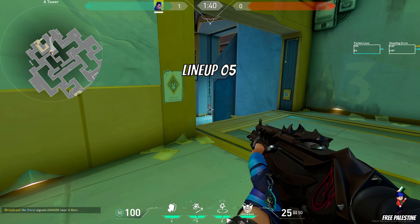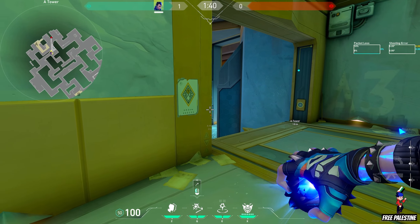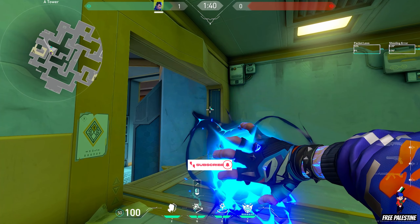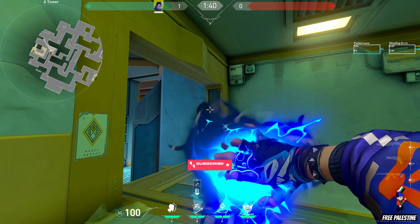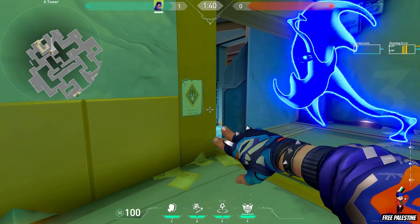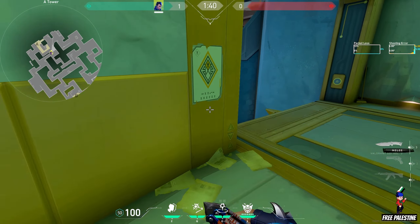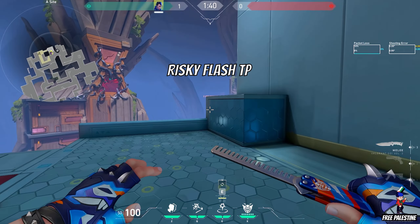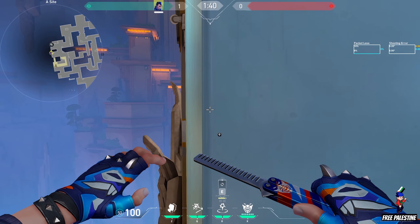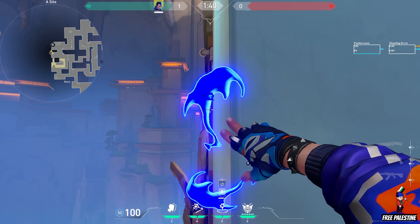Lineup 5. Place a small gap between both walls and aim for this wall — it will create a one-way. You can also use it like this. Send the TP in this corner and use the flash like this. This is a risky play, so use it to catch enemies off guard.